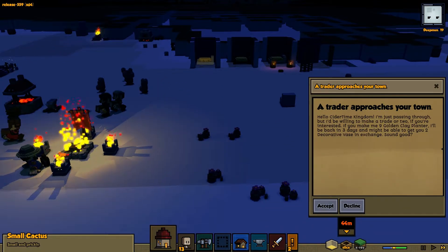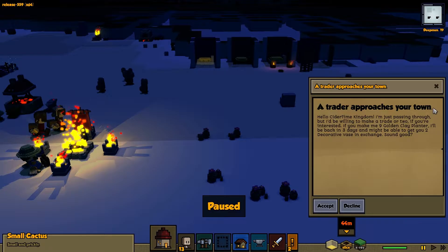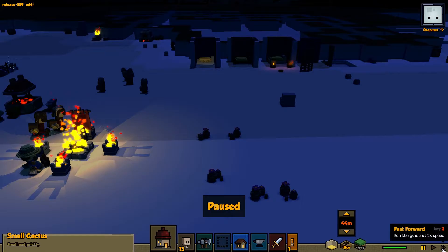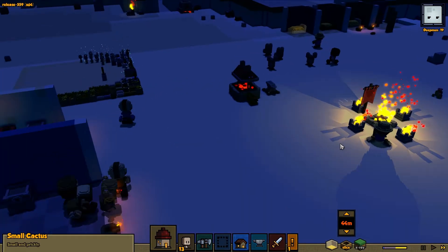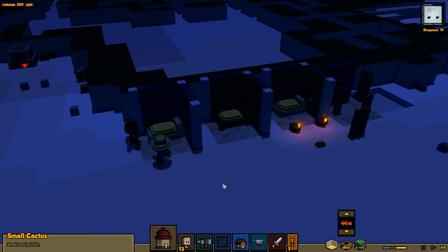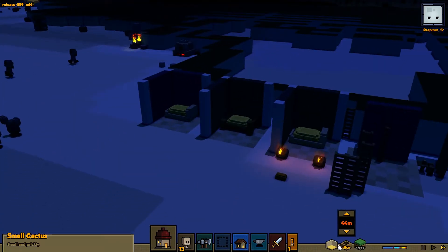So another trader's coming. Let's see. I'll be willing to make you a trade or two — if you make me nine golden clay planters in three days, I'll get you two. No. That's shitty. Get the hell out of my village. Trying to rip us off. Not on my watch.